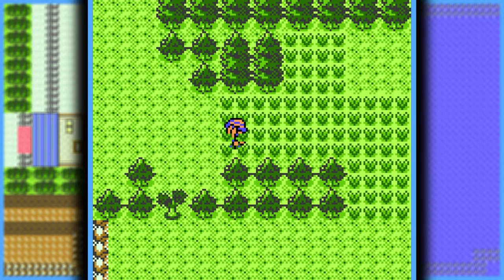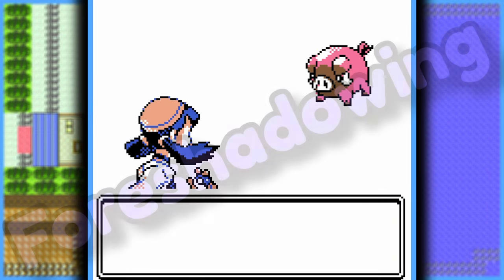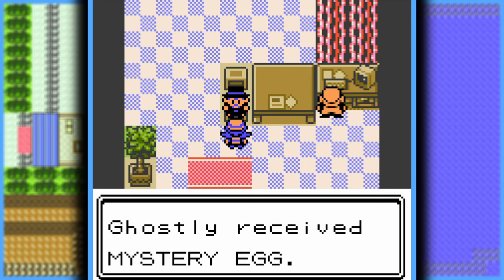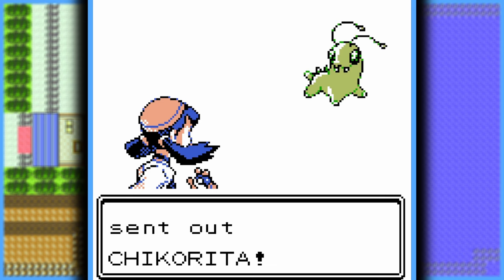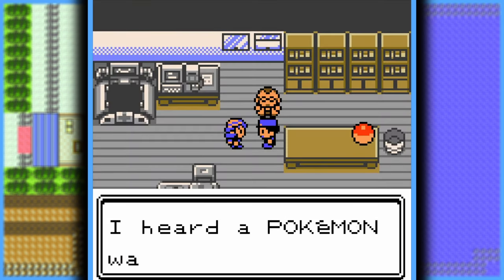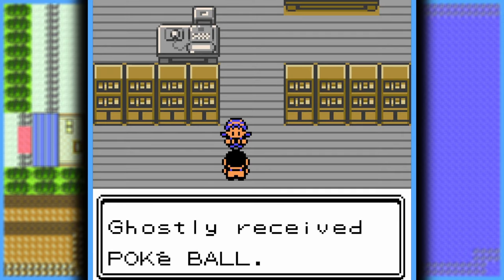On Route 1, because I don't have any Pokéballs, I can't capture anything yet, which kinda blows. But the shiny odds in this game are raised, so I'll probably find one eventually. After getting the mysterious egg from the guy the series is named after, I run into my rival and start my first battle. I use Leer to lower its defense, then spam Tackle until I win. Back at the lab, I learn my rival's name is actually Rival, and I finally get Pokéballs — so now my challenge can officially begin.